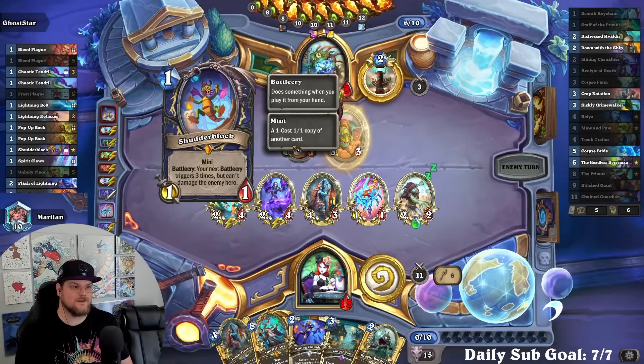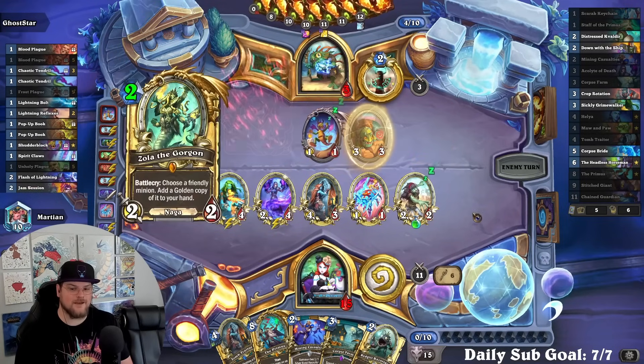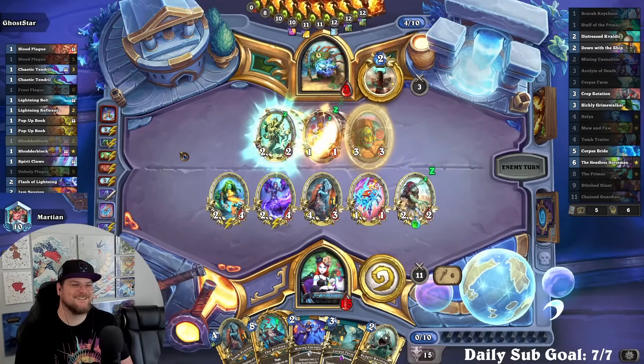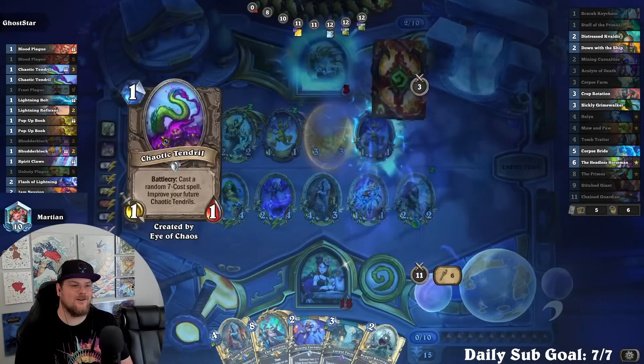A little Shudder block — look how cute it is. You wish Frost Plague didn't proc on the next plague? It doesn't, it just looks like that. You love to see the funny happening to the opponent — yeah, you do love to see that.